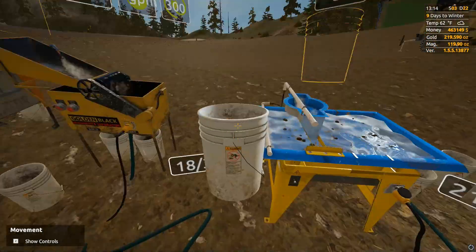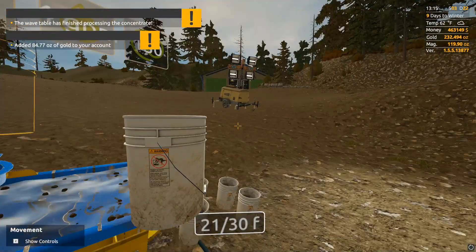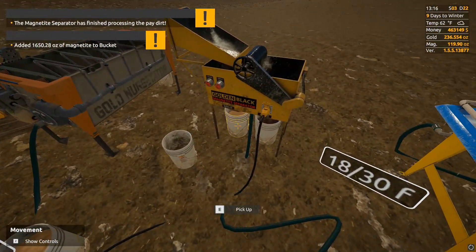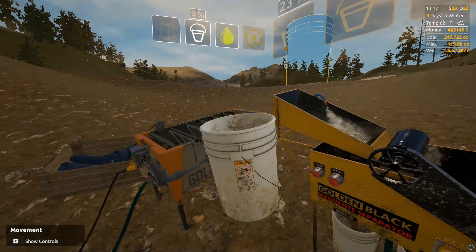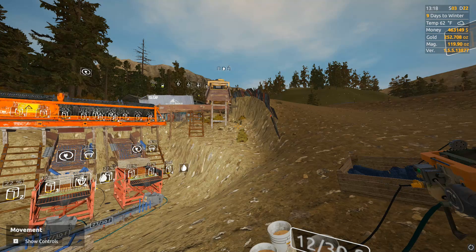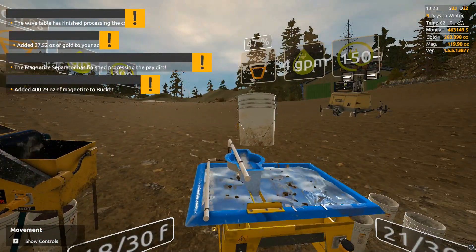I want to check out the conveyor hopper and the actual conveyor itself and see how those are doing — whether we're going to need parts for them. I'm pretty sure the fan on the hopper itself shouldn't be going out yet, but the buckets — honestly, I can't remember what's on the hopper thing.